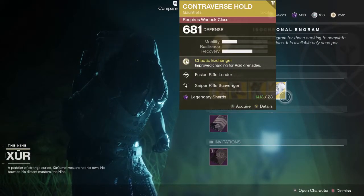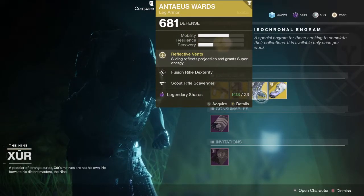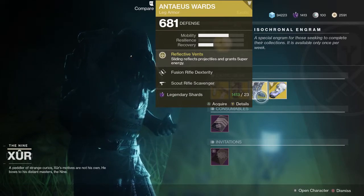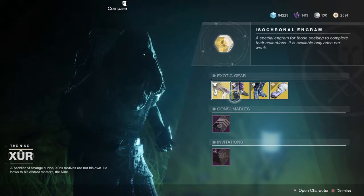He's selling Contraverse Hold — I can't say that word for the life of me — Antaeus Wards, Gemini Jester, and the Huckleberry.